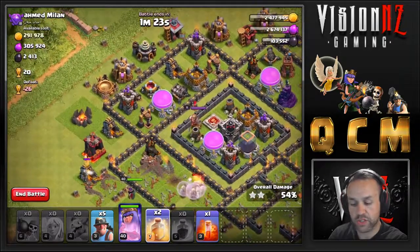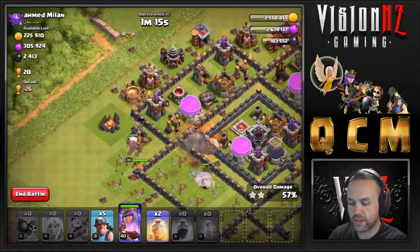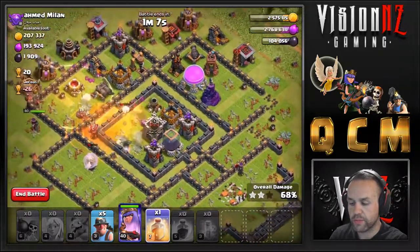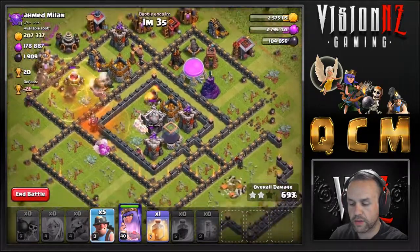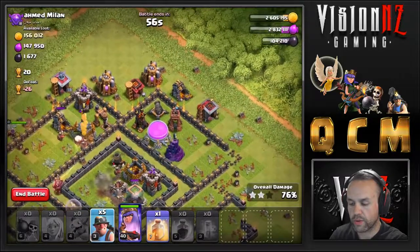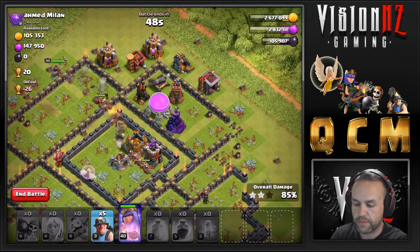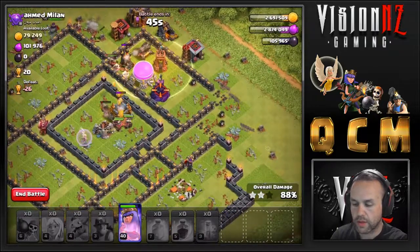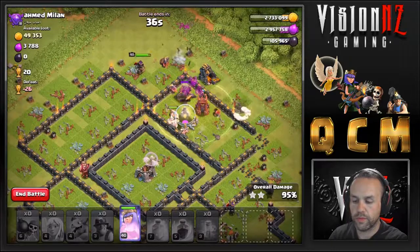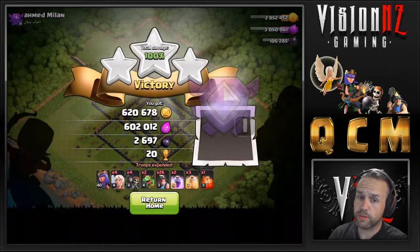CC didn't have to worry about on this base, which is cool. This is a much slower attack, so we poison the heroes normally if that's the case. We have the Queen ability — planning on saving that for a little bit longer. Healers are now in the core. I'm going to wait very patiently and everything should converge about here. Queen's going to pop ability very shortly now. Ability popped — 35 seconds left on the clock and that's another triple.